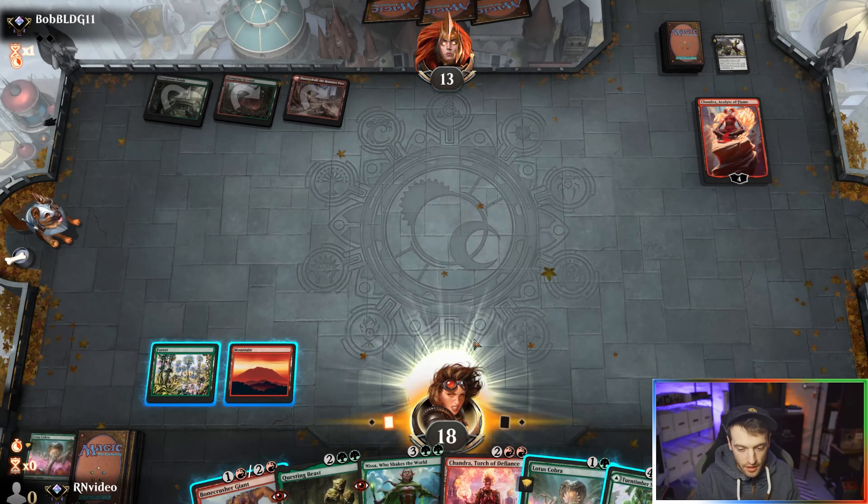I was also thinking about brewing a Mardu Pyromancer mid-rangey type deck now that we have Chandra Torch of Defiance. This Chandra is actually probably pretty good in that kind of deck too, and if you ever have both Chandras out — which could be fun. They're doing a lot of damage to themselves. If they leave the Bonecrusher I can just kill their Chandra, and if they don't — I mean I'm in a pretty good spot. Our opponent has done eleven damage to themselves.